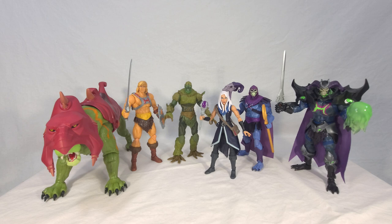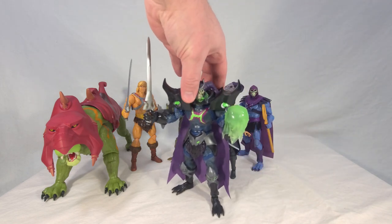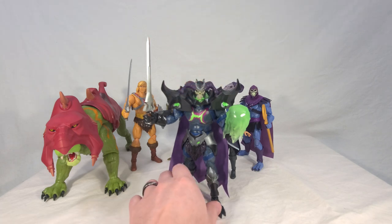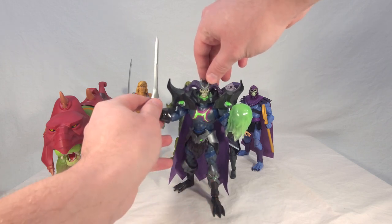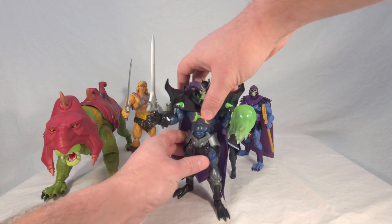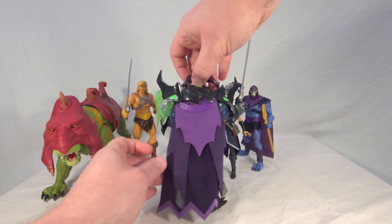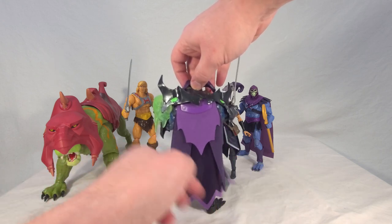Let's do this in the order that I reviewed these guys. The first one I did was this big deluxe figure, Skelegod, and he is an absolute beast of a toy. He came in at $30 — about 150% the cost of your standard figures — and he's just a very big character. He pretty much towers over the others, and he represents Skeletor's upgraded form once he harnesses the power of the Sword of Power, which is why he includes one here. He also has this really cool little energy punch or fireball attaching to his fist, as well as alternative open hands, and this guy is a very poseable figure.